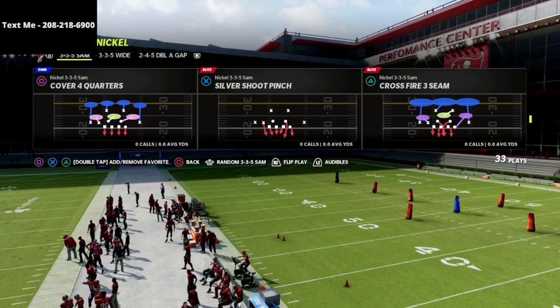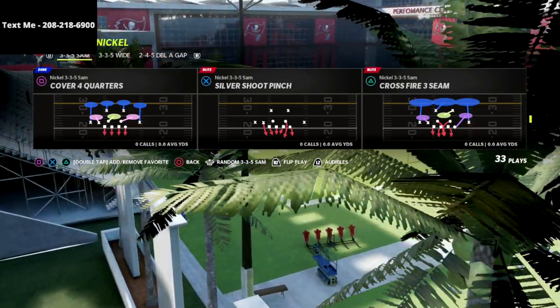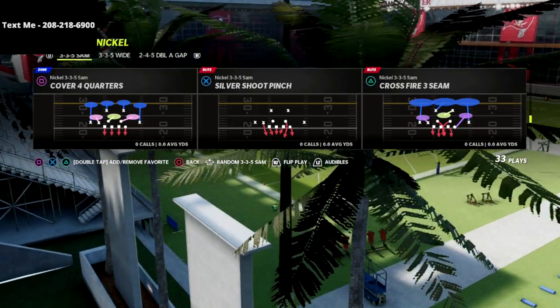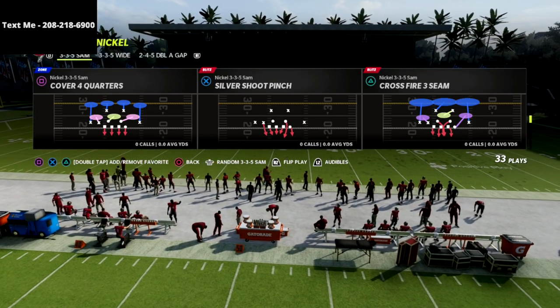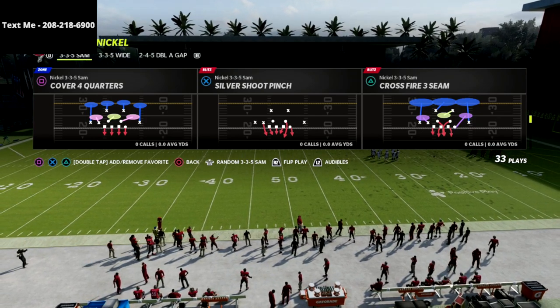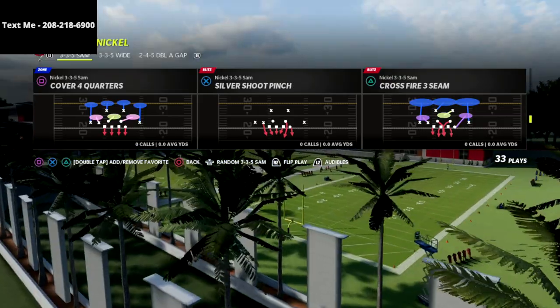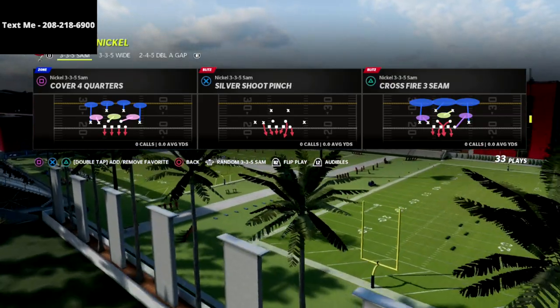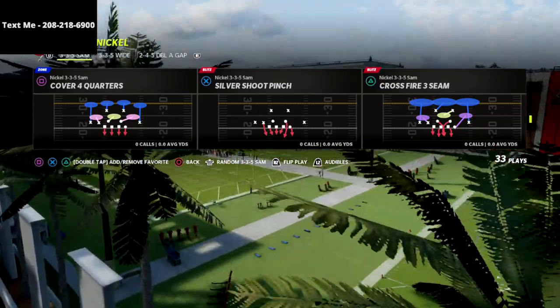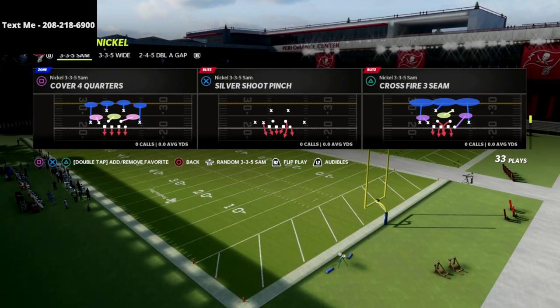I think this crossfire looping blitz is the best way to play defense this year. It's what I based my 335 Odd Nickel New York Giants defensive guide on. If you want to get that defensive guide it's on sale for just $15 — I still think that's the best defense in the game. If you want my full defense, the one I'm going to be running in the tournament this weekend for the MCS, there's a link in the description of this video.